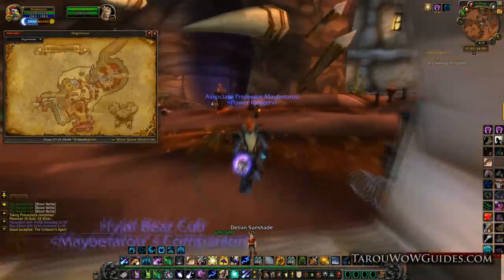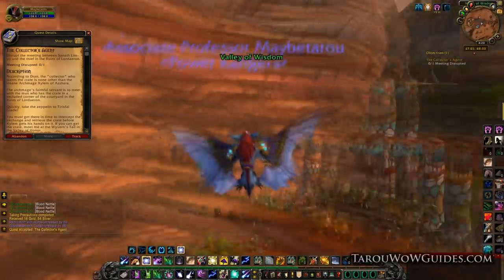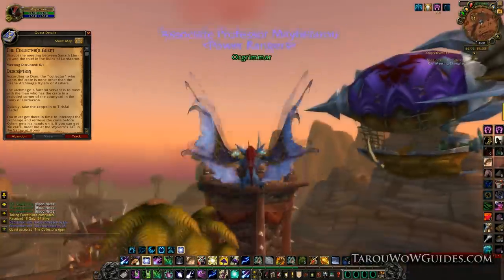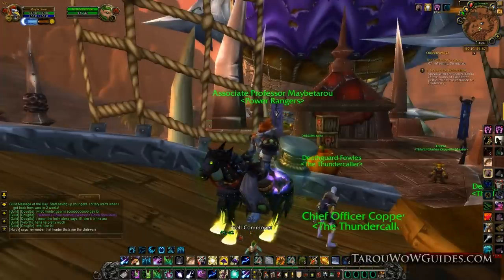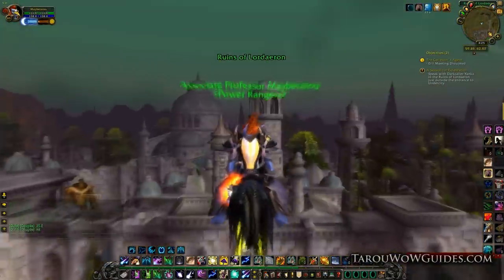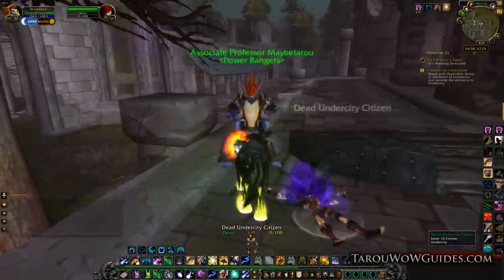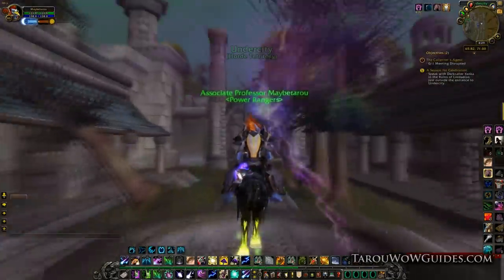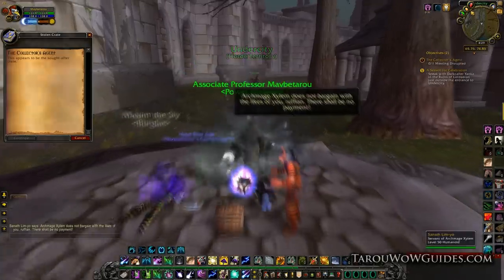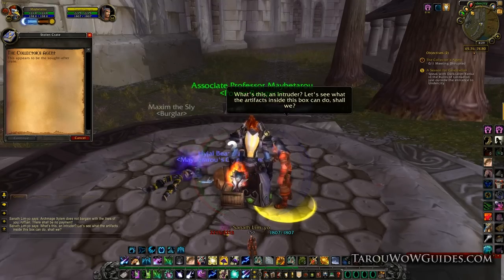And then finally, you're going to actually be interrupting a meeting between Sanoth and the actual thief. The easiest way to get there is to take the zeppelin. Once you get over there, it's basically on the side of the ruins, so just fly or walk over there. There's going to be some dead bodies and some purple lightning you can follow to get there if you're not sure exactly where it is.